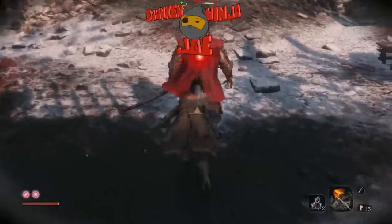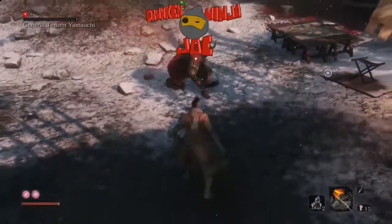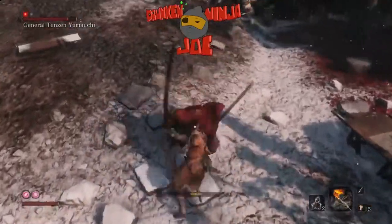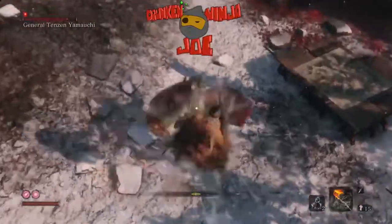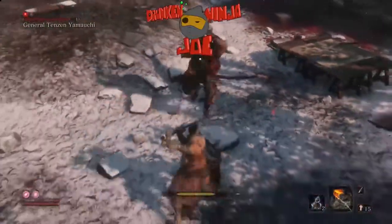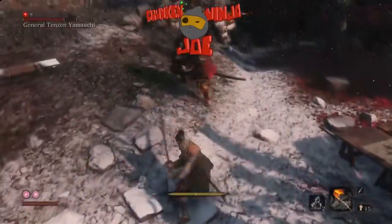Once the fight starts you just want to stay on him. Whenever he swings at you, try to deflect it — at least block it. When you see the unblockable, you probably need to jump on his head. Stay on him; he'll try to heal his posture but don't even let him. He's super soft, so keep attacking.